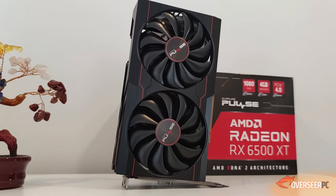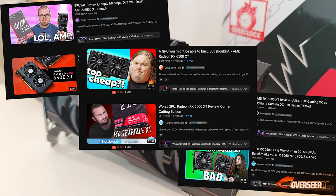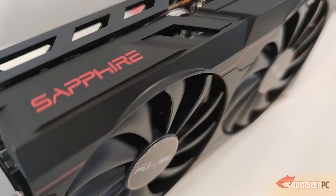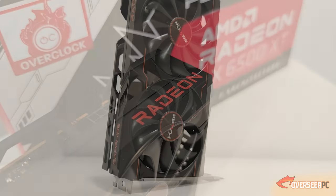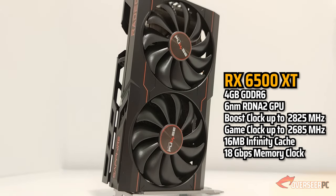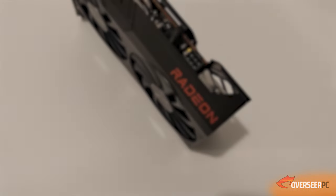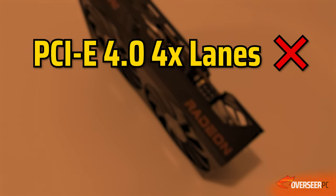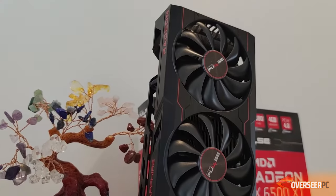This is the RX 6500 XT, one of the most hated cards from 2022. The reason was that this card was released during the GPU mining crisis and it was a laptop GPU repurposed for desktop usage and insanely clocked. The downside was that it was limited to PCIe 4.0 at four lanes, no hardware encoder, and it was only limited to two display outputs.